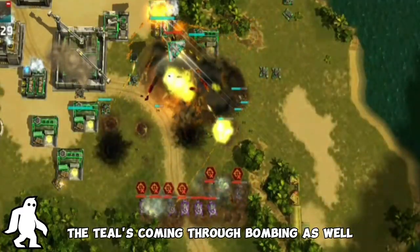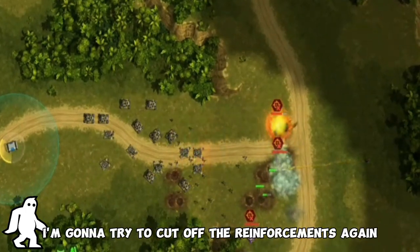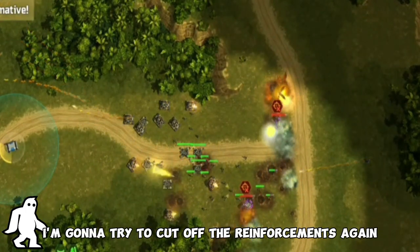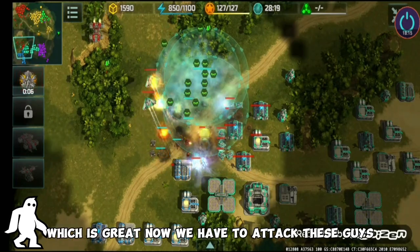Teal is coming through bombing as well. Hold it green! I'm gonna try to cut off reinforcements from purple — and we took out purple, which is great! Now we have to attack these guys.